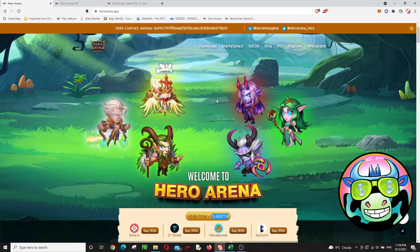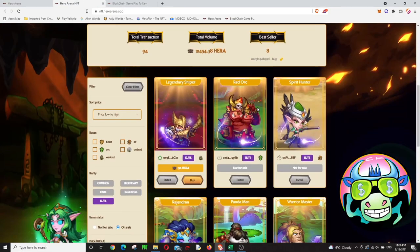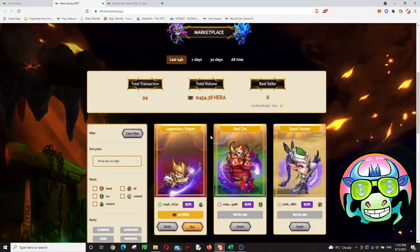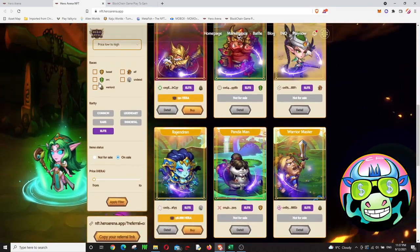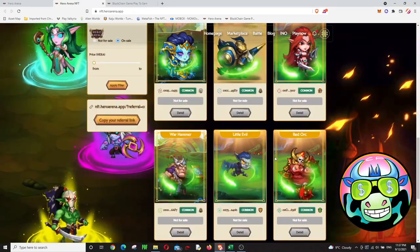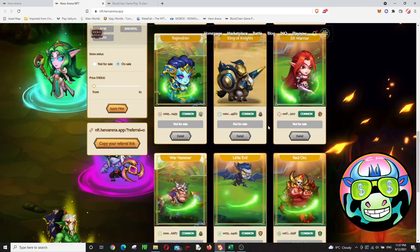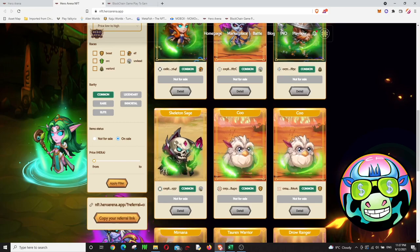Before we start the game, you've got to buy a character or box. When you come to the marketplace, just click on 'Marketplace' and you will see the heroes listed there. Common characters start from 35 HERA, which is like $17 to $18 — maybe $40 for some. You can find a common character for around 40 HERA, which is about $20, and just start the game.